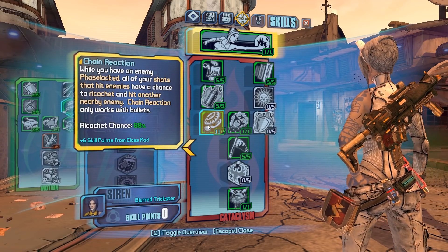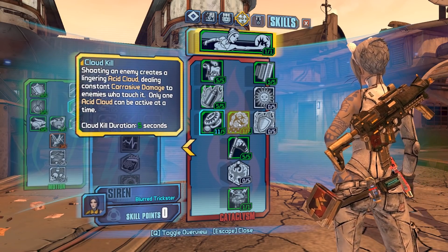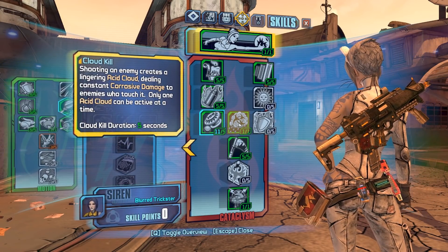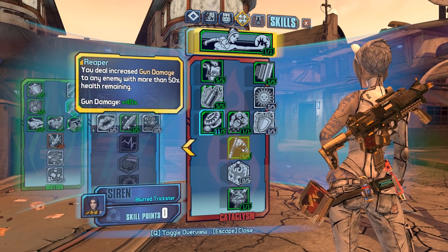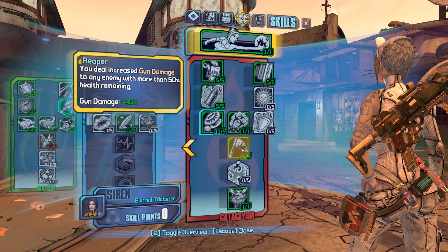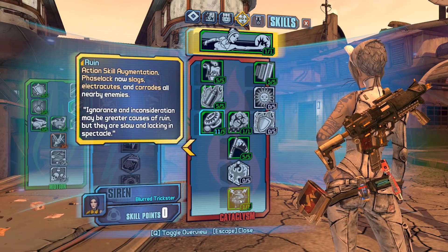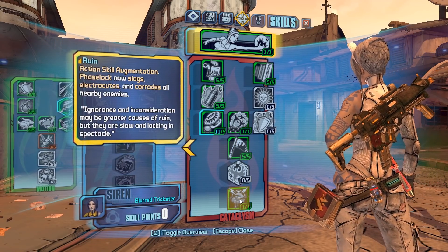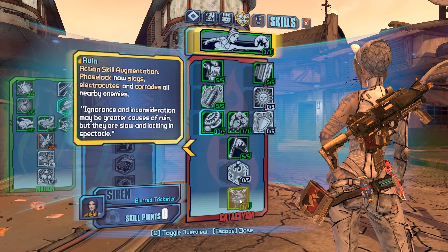Cloud Kill got a huge buff in the previous Gearbox patch — it does so much damage now, it's kind of ridiculous. Reaper is a really good skill that boosts your damage by quite a bit, and if you wear the Legendary Cat you can boost it even further — which is why Maya can do so much damage. Finally, Ruin — this will slag your targets guaranteed, including raid bosses, which is really useful. Pick up your target and insta-slag.